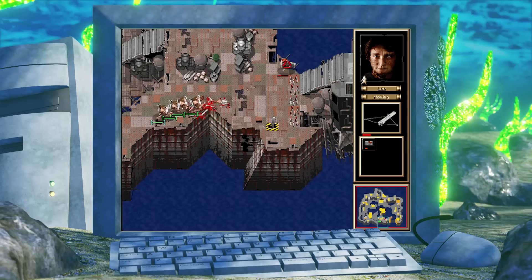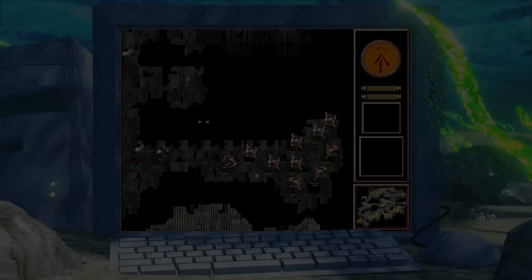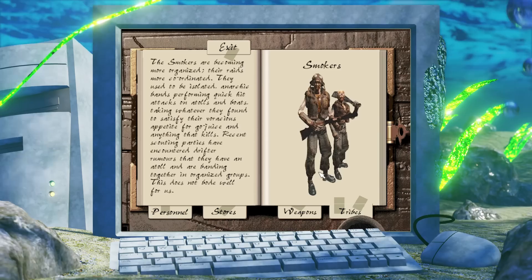But before plunging into the complete playthrough, I'd like to talk briefly about the development and release of this game. Long-time viewers will know I covered some of this in my previous video on all the released and unreleased Waterworld games. The Quest for Dry Land is a top-down real-time strategy game developed by Intelligent Games and published by Interplay Entertainment in 1997, which follows a band of atollers as they compete for survival among the other warring tribes on the endless seas of future Earth.